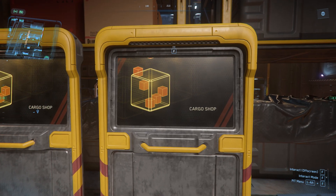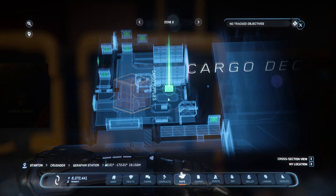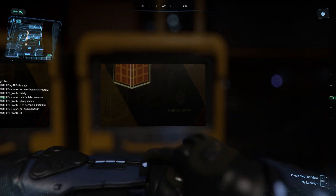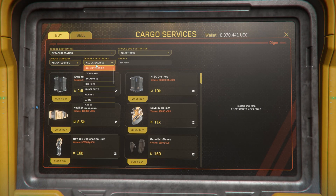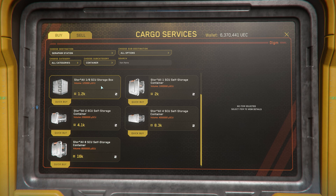Once we're in the cargo terminal, come down to the cargo shop. I am at Seraphim right now — you should be able to do this at any station that has a cargo deck. Come to the cargo deck, open up the terminal right here, and if we go to the containers category, we have the ore pots but we also have the 1/8 box, the 1 SCU box, the 2, the 4, and the 8.